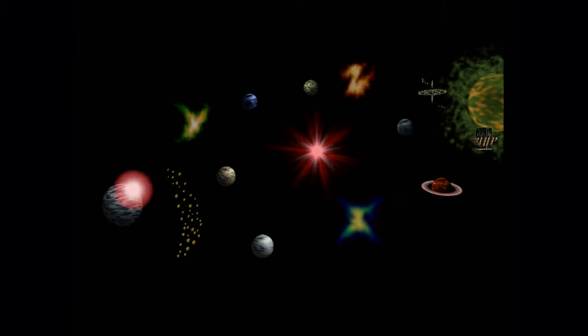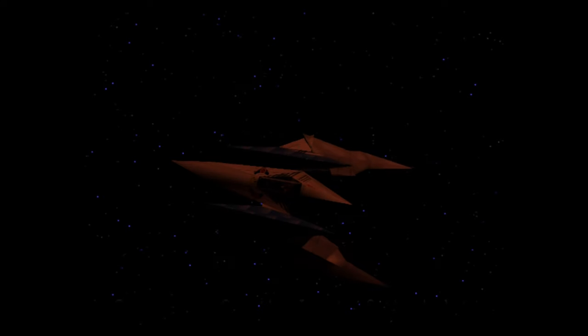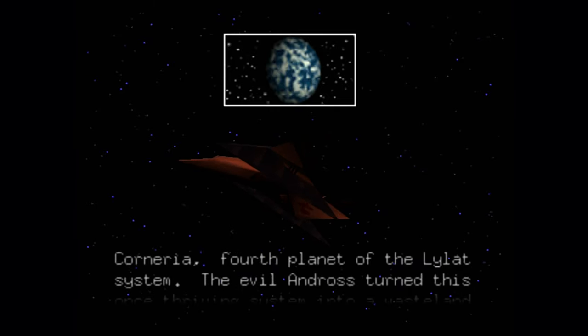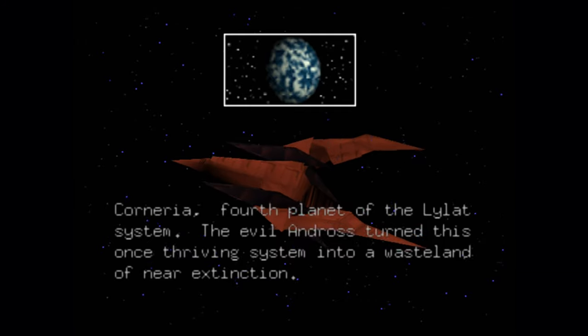For the most part, Star Fox 64 plays the same way. The biggest difference is that there's no longer a difficulty route that the player can decide on themselves. Instead, the player has to do certain tasks to unlock different planets, like saving someone before they take too much damage or shooting down enough enemies. The story is more fleshed out this time around, with the prologue explaining about Fox's father being betrayed by someone on his team when they were asked to check out the Venom planet by General Pepper.